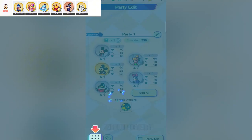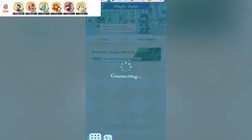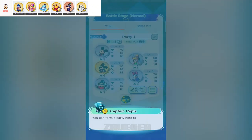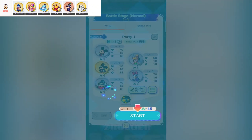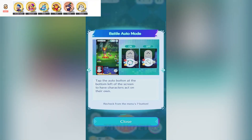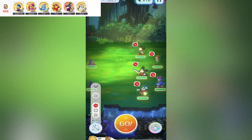So there you have it — some of the absolute must-have S-tier characters in Disney Pixel RPG. Whether you're all about dishing out damage or building an unbreakable defense, there's a character for you in this tier. Remember, it's all about building that balanced team. Pair these guys up smartly, and you'll breeze through those stages like they're nothing. Keep grinding, keep unlocking, and most importantly, have fun with it.